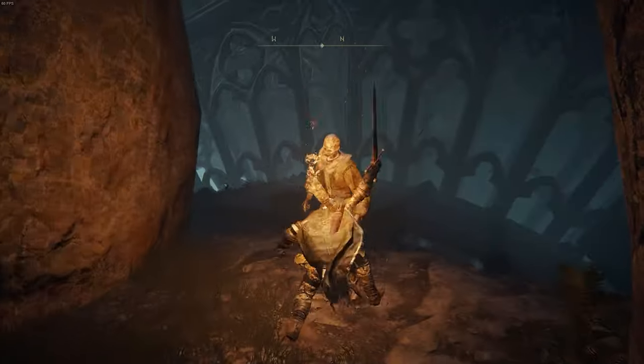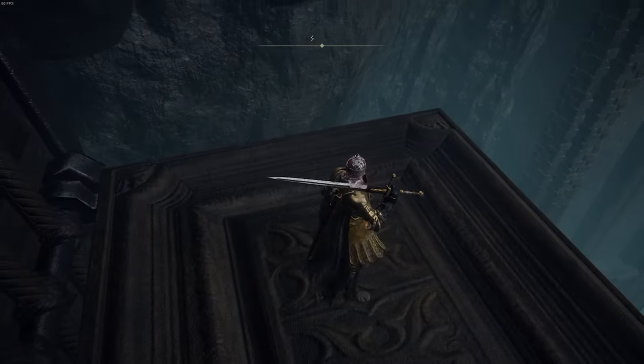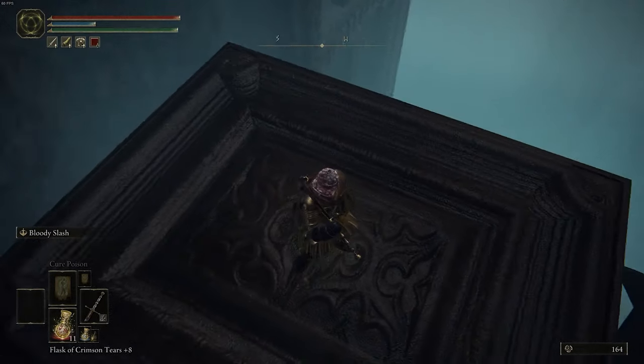From here, we're going to go off to the left and then go up this little path. We'll take down this enemy, then jump onto this big wheel and then go onto this platform.